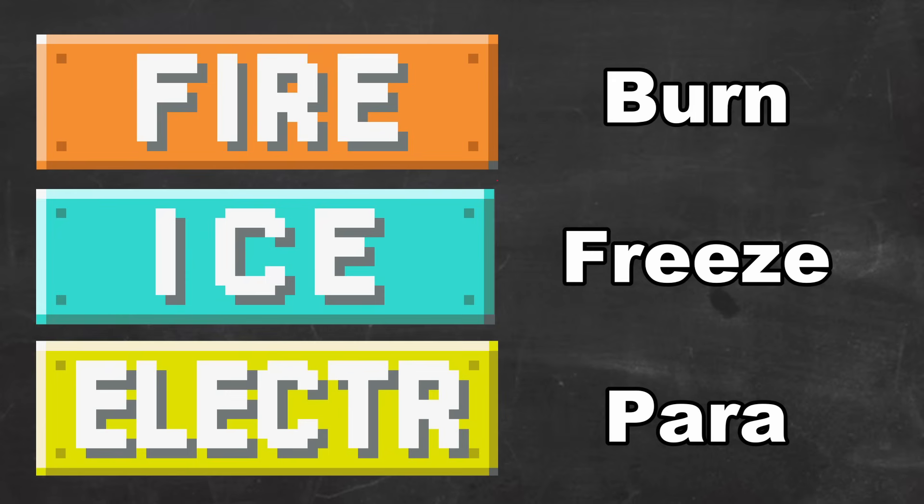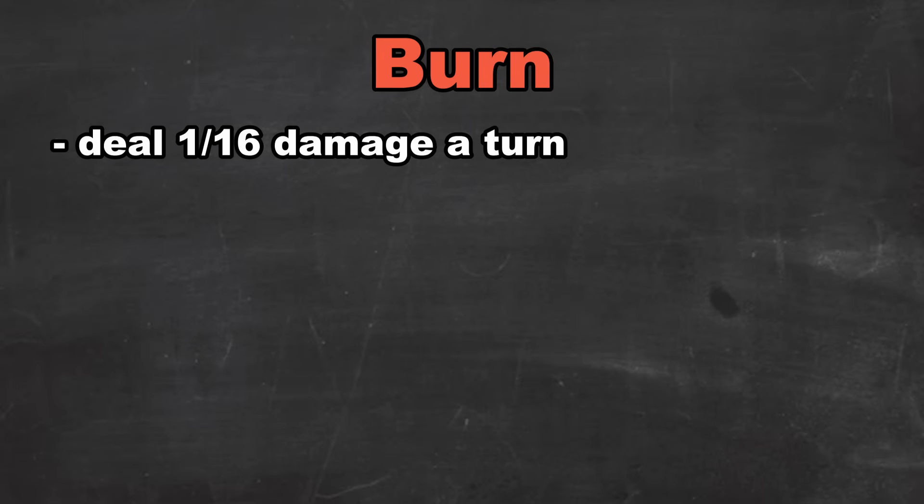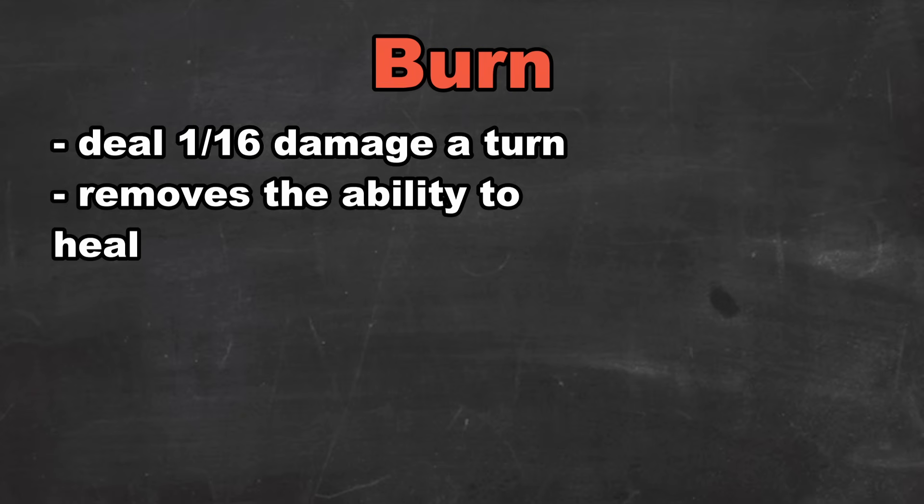For the other conditions, I want them to be type-based status conditions similar to burn, paralysis, and freeze. Burn is one of the two I want to keep. Similar to Pokemon, it's going to do damage over time, but one of the ways it differentiates is that it's not going to have any effect on attack power. Instead, any Pokemon who is burnt won't be able to heal. This way it would be an amazing stall-breaker status condition, putting a Pokemon in a scenario where they're taking damage and can't heal, basically forcing them to switch out.